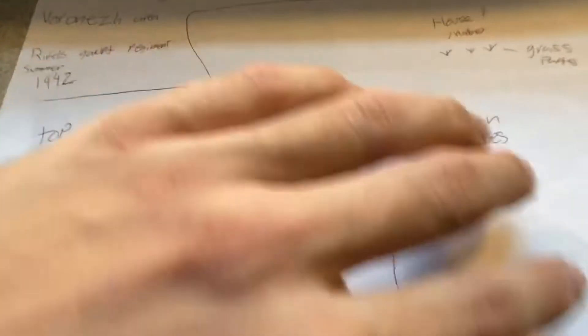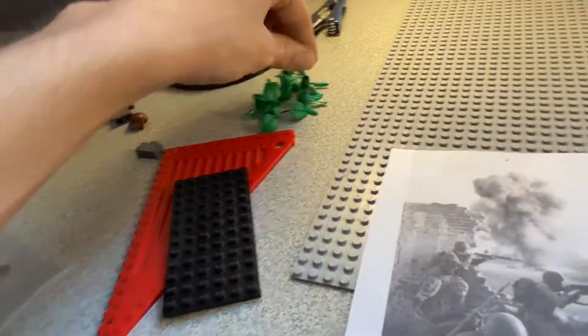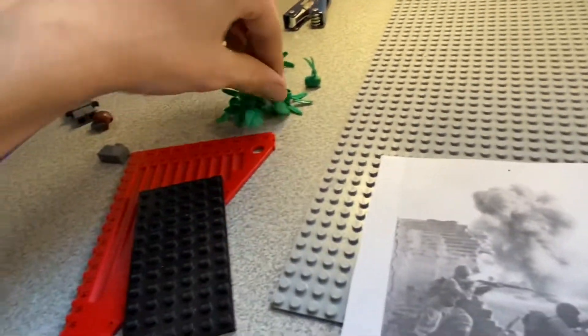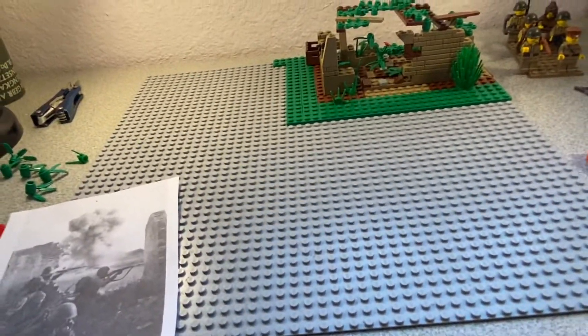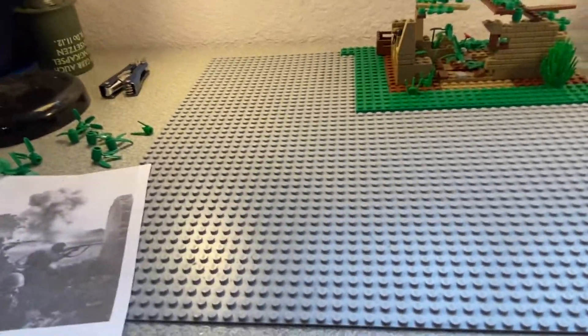So this is what I was planning. This would be that building, and then all of this is just gonna be green plates. I might try to get some of these pieces. Because in the picture you can see there's grass like everywhere — somewhat tall grass — so I'm gonna need to order some from eBay or Amazon.